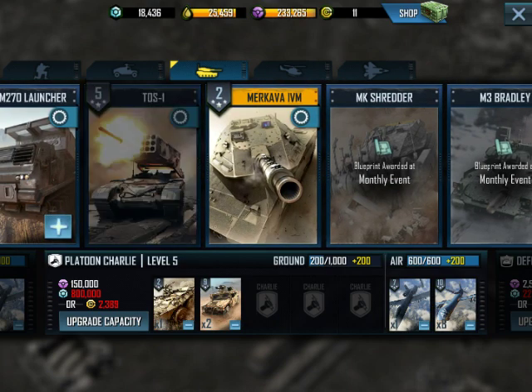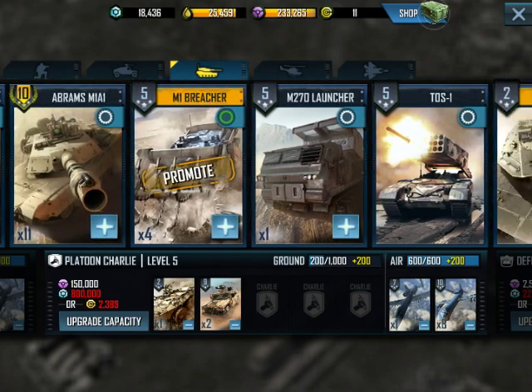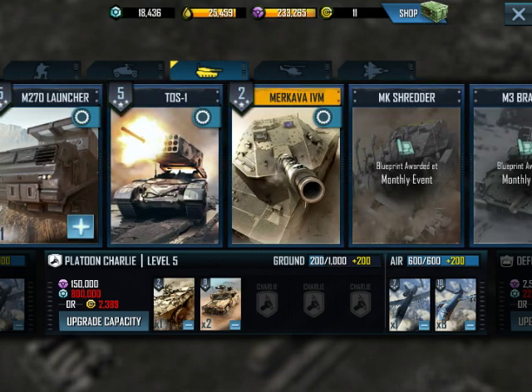Probably in a future video I'll mess around with a platoon that has Strikers, TOS-1s, and Merkavas — because yes, I do have Merkavas now. Got to upgrade them a little bit to get their health above my Abrams, but I cannot wait to use Merkavas. Hope you guys enjoyed this, and if you have any cool uses for the Strikers or interesting platoons, let me know in the comments. Until next time, y'all have an awesome day.